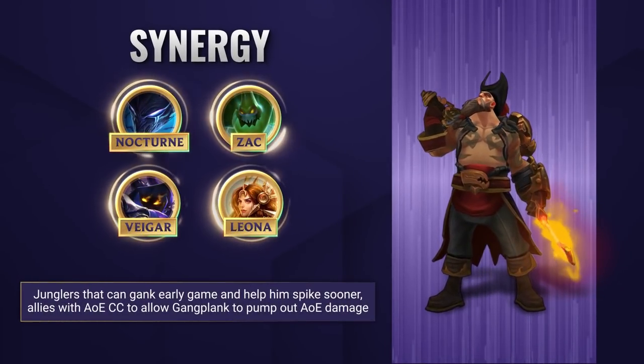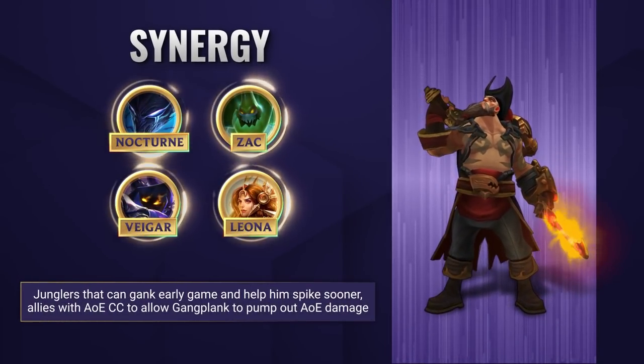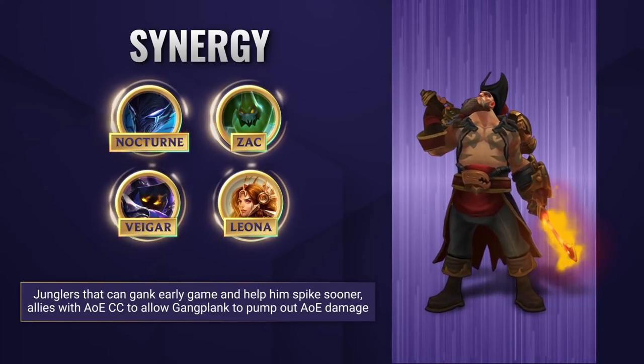In terms of synergy, Gangplank works well with any junglers who can help him spike earlier with some strong early ganks. Aside from that, any teammates that can provide some good AoE crowd control are brilliant, as this will allow Gangplank to unleash massive AoE damage with his barrels and his ultimate in those team fights.